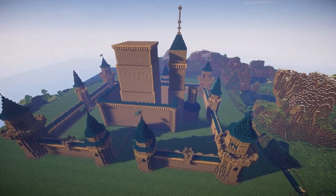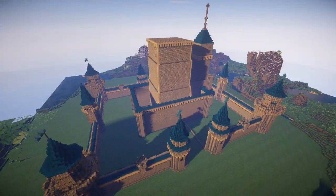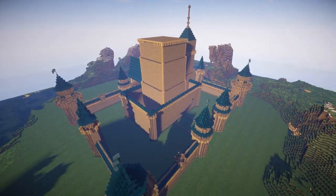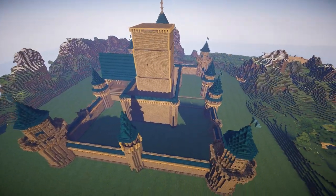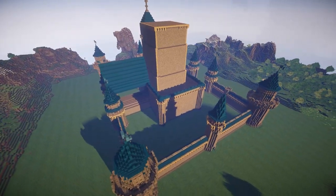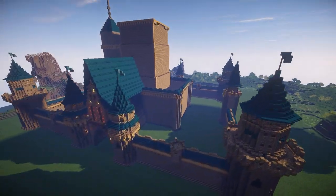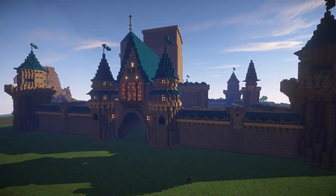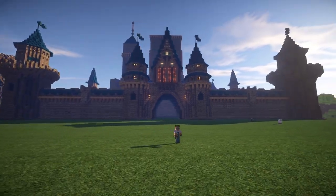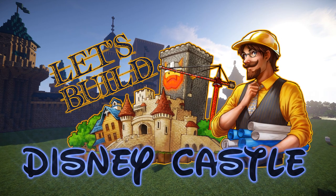That's about all we're going to do for this episode, but we've made some really heavy progress. The entire outer walls and towers are pretty much complete, we detailed and decorated the front of the keep, and it's looking really amazing. The main two towers, the central keep, and the left keep are in place and set to the right scale. That's been it for this episode of Let's Build Disney Castle — hit like and favorite, subscribe if you want to see more, and I'll see you guys next time for some more Let's Build. Take care.